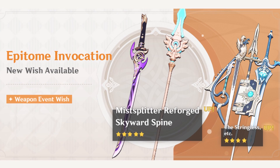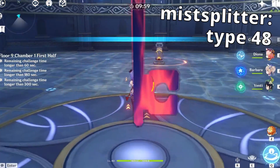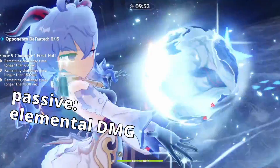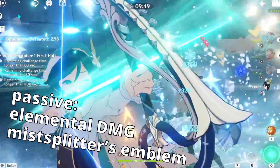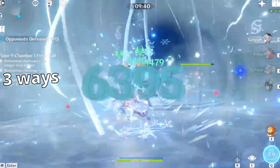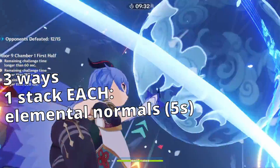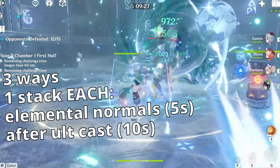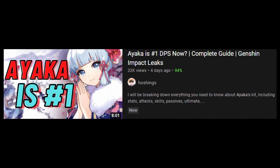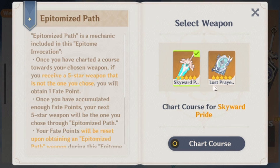Number 2: Mist Splitter's Reflection. This sword is going to be on the weapon banner, which usually means it's the best in slot for the current banner 5-star. It has very high base attack and crit damage in its substats, which complements Freeze Ayaka's naturally high crit rate very well. Its passive grants extra elemental damage, plus a stacked mechanic called Mist Splitter's Emblem — it stacks up to 3, giving 8%, 16%, and 28% extra elemental damage at each stack. There are 3 conditions to gain stacks, each giving 1 stack with separate durations: 1 stack for 5 seconds when you hit an enemy with an elemental-infused normal attack; 1 stack for 10 seconds after casting the character's ult; and 1 stack whenever your ult energy is not fully charged. This weapon grants all of the right stats for Ayaka and it's pretty hard to beat. With the new pity system you are guaranteed to get it at some point, but it's still really expensive.